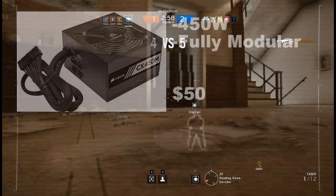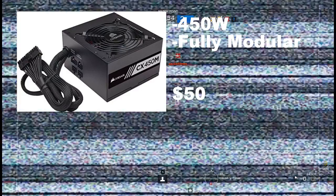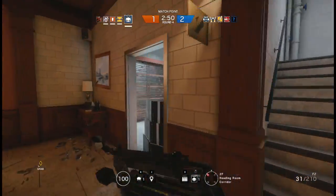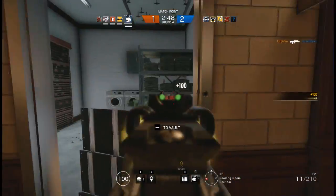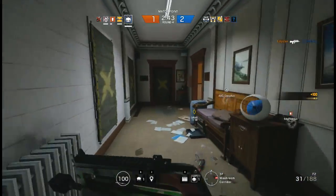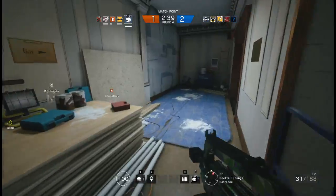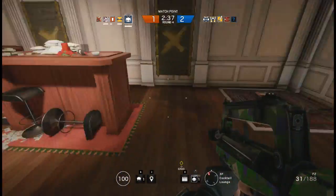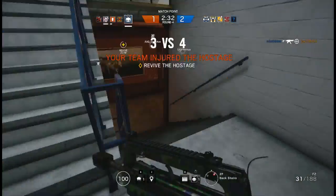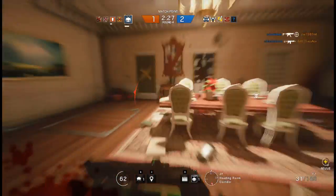The thing that will be powering this beast is the Corsair CX450 450W power supply. This power supply is modular, which means that you can detach all the power cords from the box if you don't have a need for certain ones. This modular design will let you remove any useless cords that may make cable management a hassle, which will improve air circulation and organization. The power supply is 450W, which will be more than enough to power a build of this size. This all comes for about $60 on Newegg.com right now. That's a pretty good deal.